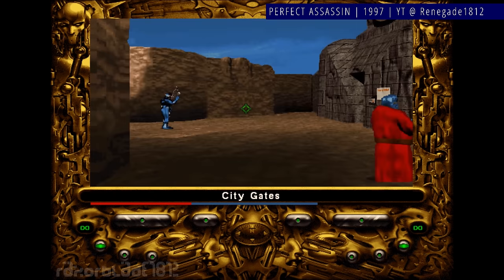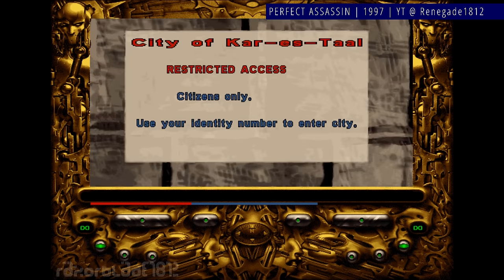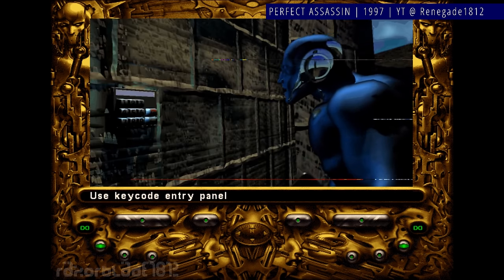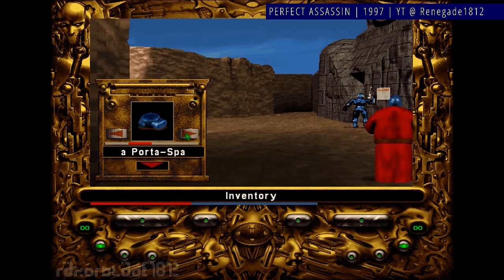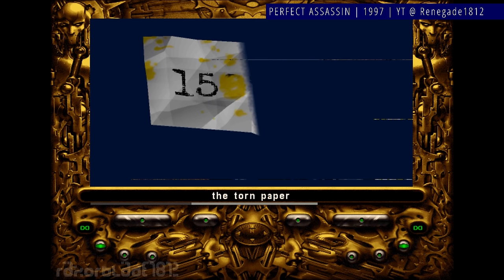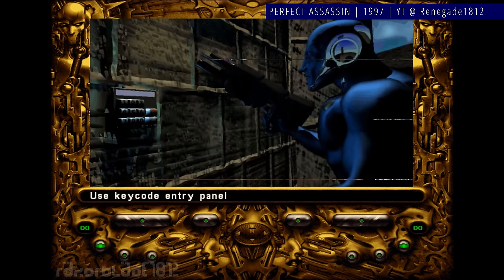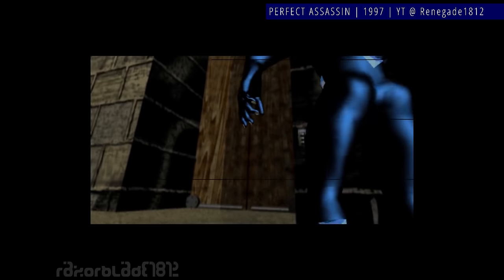Perfect Assassin was released on both PC and PlayStation, and given the clunky controls, I'd guess the developers were more concerned with it working comfortably on console rather than PC. The presentation is quite terrible for 1997 — it's in high resolution and yet somehow the main character manages to look pixelated and ugly. Overall, I wouldn't recommend seeking Perfect Assassin out unless you're an adventure games fanatic, though there's definitely something in the story and the unexpected mix of shooting and adventuring that you may enjoy.